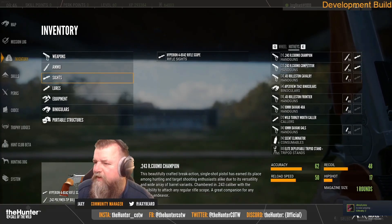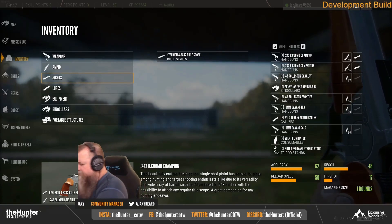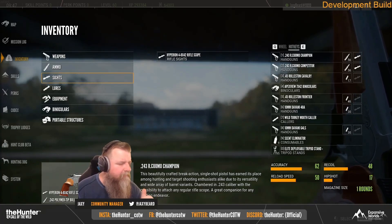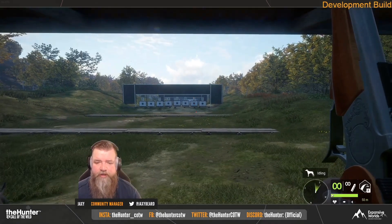The .243 can also have any rifle scope attached to it, so you can pop a Hyperion on it — really nice. It has an effective range of about 150 meters and you can zero it up to 200 meters. It looked and sounded really good, and I'm definitely excited for it. It comes in two different skins: Champion and Competitor.